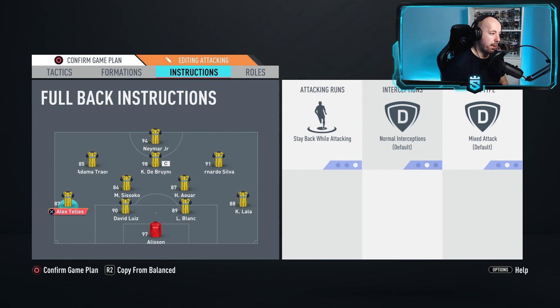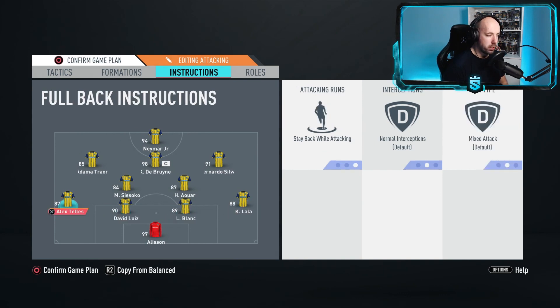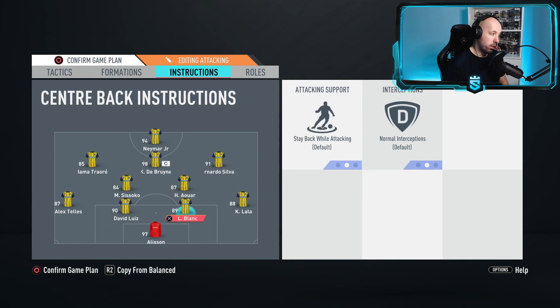Full backs Lala and Telles are on Stable while Attacking. I manually change this in-game at the beginning of most matches - I'll put attacking full backs with the D-pad instructions straight away. I want fast full backs with high stamina in those positions. I like the ability to tell them when to attack and then turn it off to have them stay back. That gives the best of both worlds - start them on Stay Back, and if you want them forward just hit the D-pad.